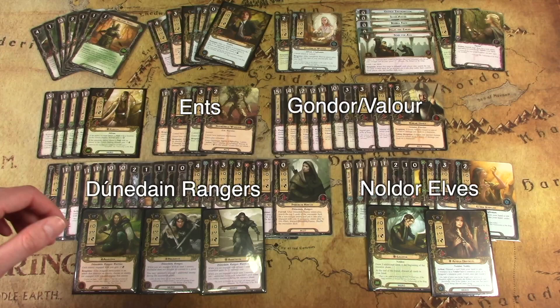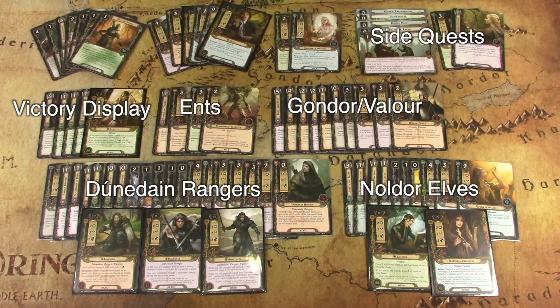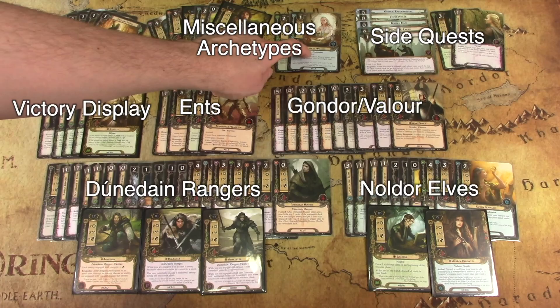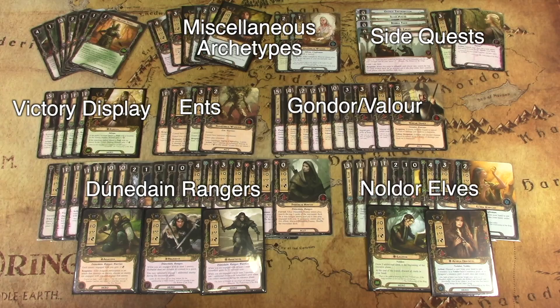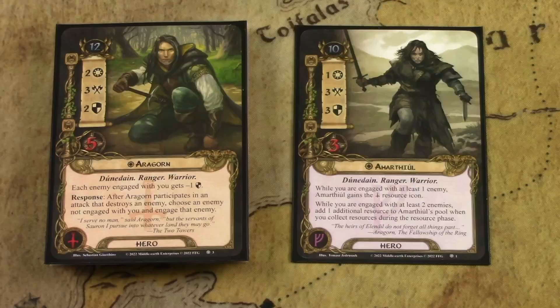Then you've got the Ent cards — three allies and an event, some of the best Ent allies in the game. Then the Victory Display cards and the Rasiel cards — a whole interesting way to play with lots of control over the encounter deck. Then Side Quests, a brand new type of player card. Some Sylvan allies, support for Hobbits, Dwarves, and Rohan, and some general use cards you can use in any deck.